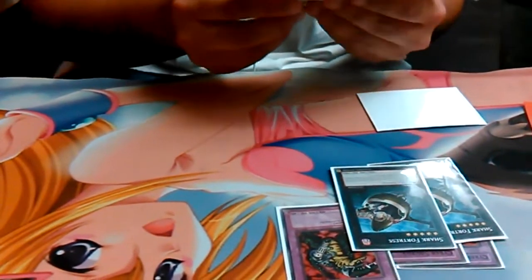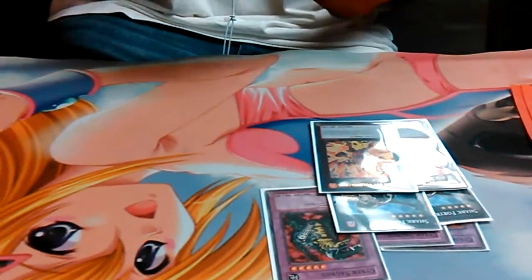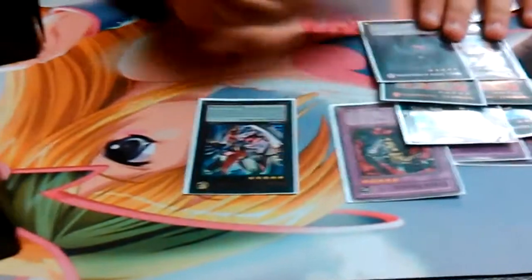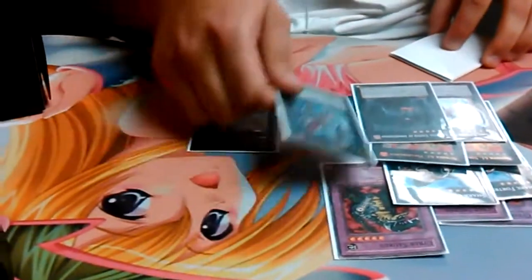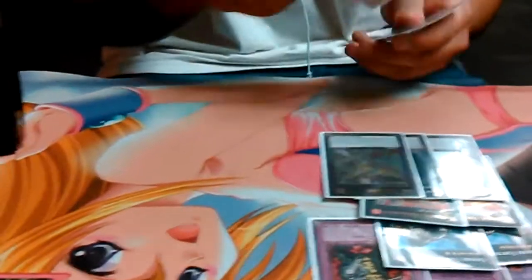Three Saber Stars, two Shark Fortress, and two Volcasaurus, obviously, because they're rank 5 - the best generic rank 5. And then one Tieras, one Adreus, because you just need them for rank 5. And then you have a Leo Arms. I run Leo Arms because basically I have a Utopia Ray V. Leo Arms can equip to Utopia Ray V, and they can do 3,000 more. So when he's out, he can become a 5,600 beater. If you ever get those out, you're going to win the game. And the Leo Arms, if you guys didn't know, is 3,000 attack. So if they have Skill Drain up, you have an option. In case you don't have that Sword and Shield.